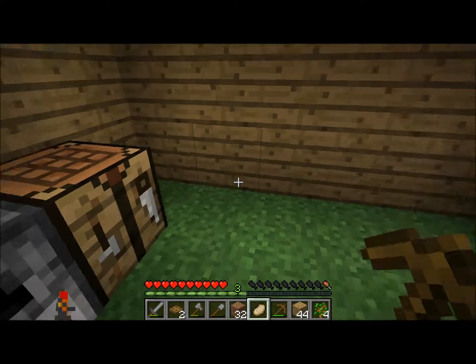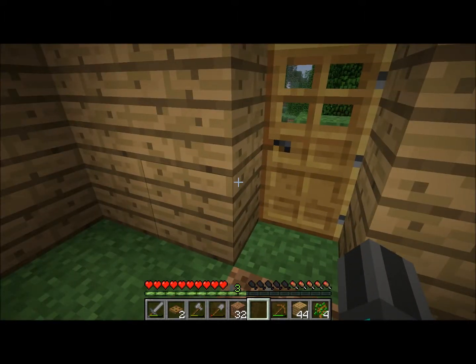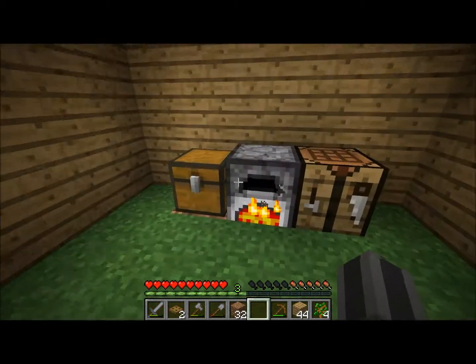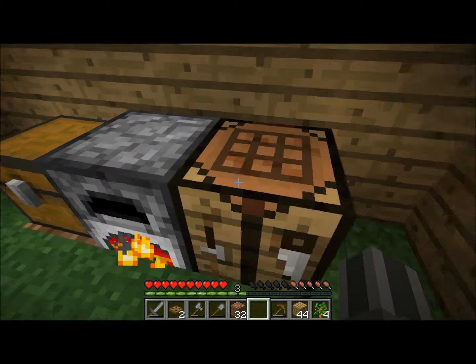Cooked meat is better for you, and you need four of the meat down there to sprint, which is a double click. I've got pork chop too.